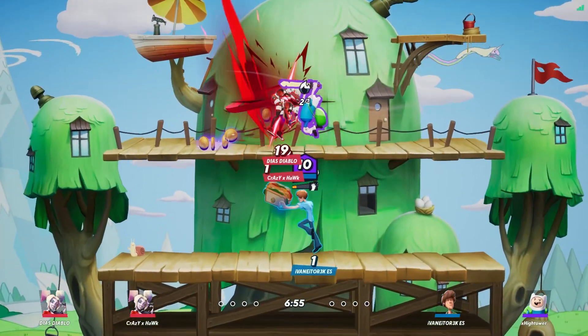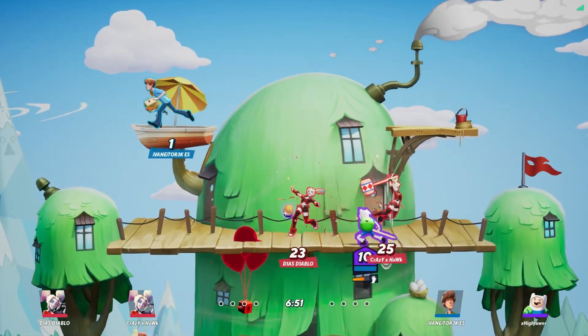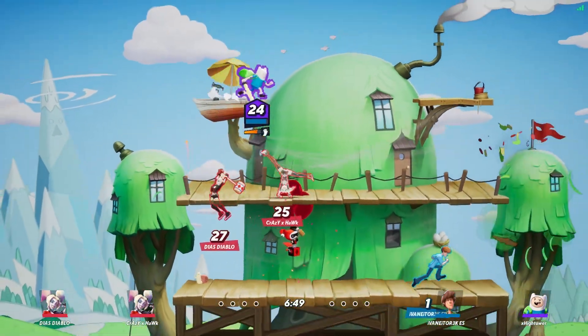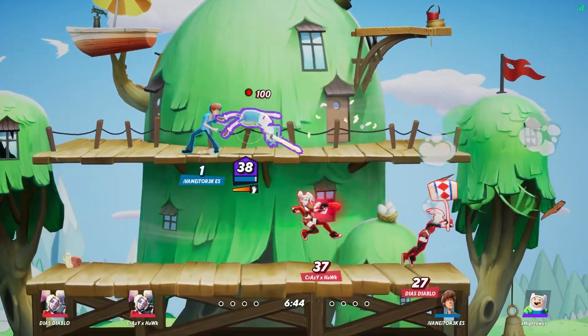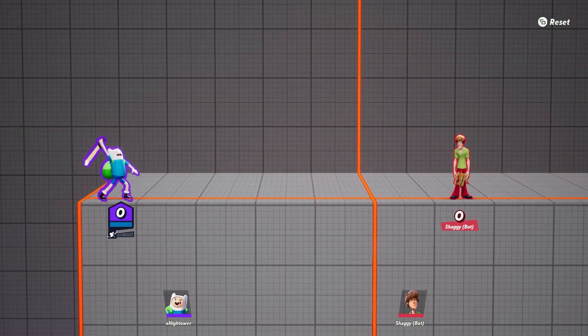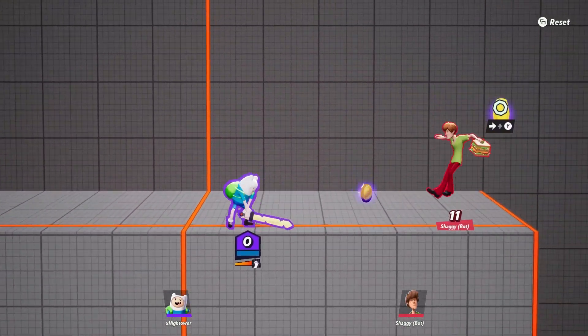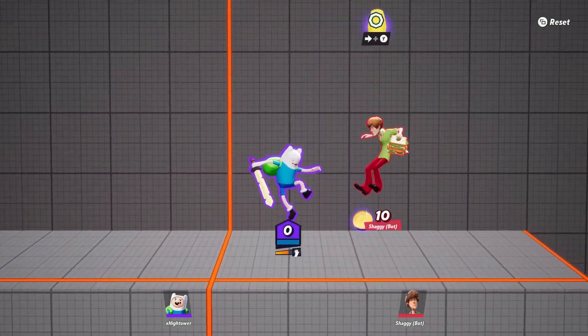Finn is a fantastically powerful character who can absolutely rack up the knockouts. An excellent approach is to try and stay mobile while holding a charged attack. Once you see an opening — usually when an enemy is committed to an attack — dash in and let your charged attack rip. Chop is one of your rangier chargeable attacks, but at some point you probably want to start going for a slasher attack so that you can get them into the air.